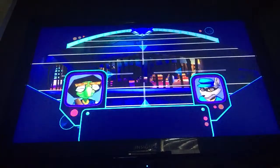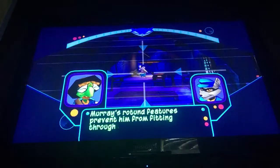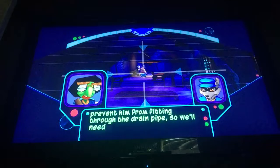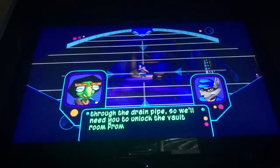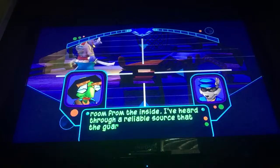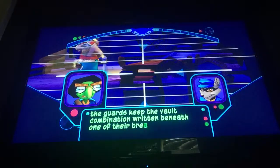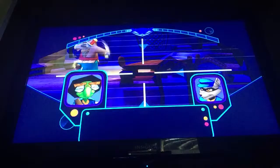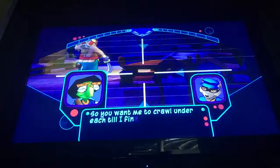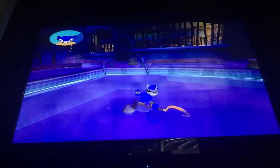Okay, so we're in the weird stinky smelly sewer area. Mission says we'll need to unlock the ballroom from the inside. Through a reliable source, the guards keep the vault combination written beneath one of their break tables. So you want me to crawl under each till I find it? That's the idea — isn't that great, Bentley?